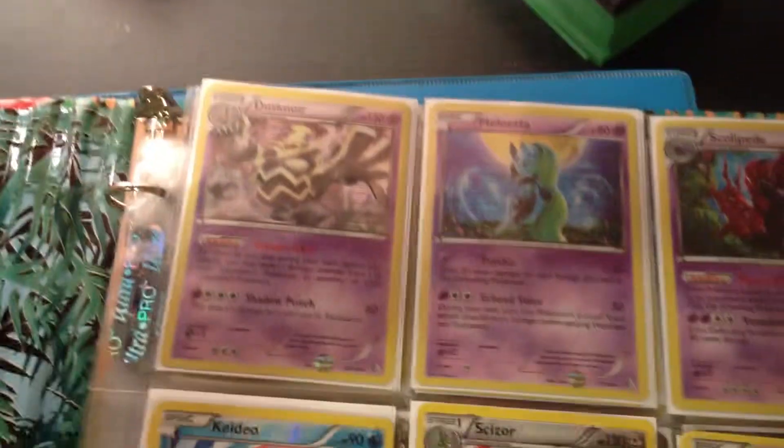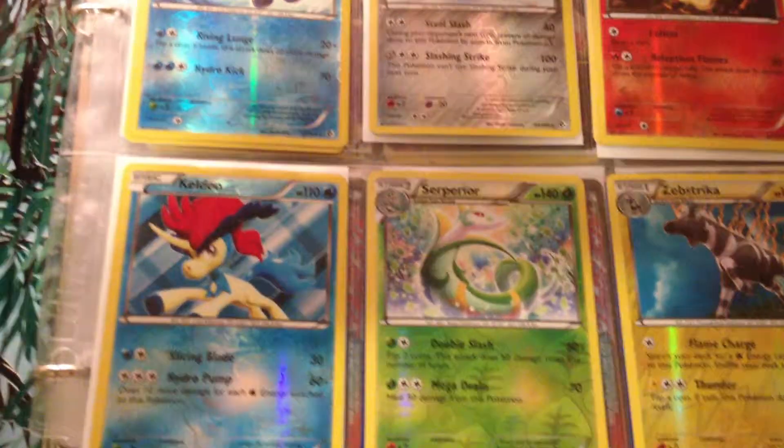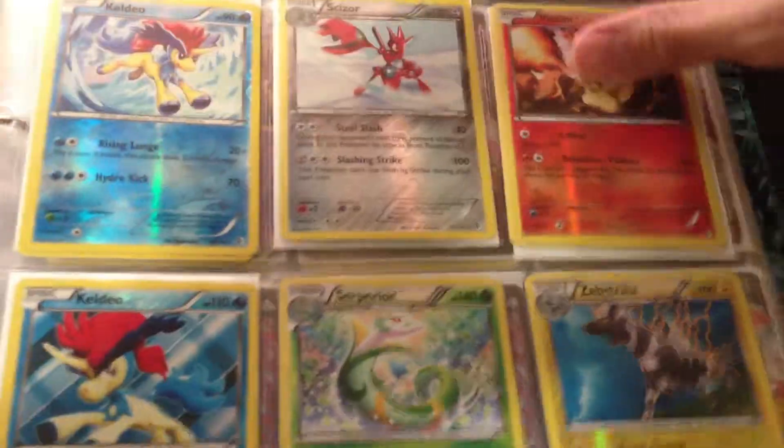Let's get started. So that was Dustnor, Meloetta, Scallopede, Victini, Scizor, Keldeo, Keldeo, Superior, Substrica. Those are all Reverse.